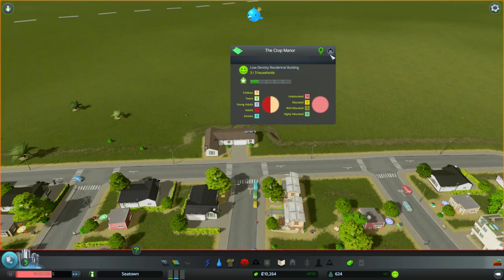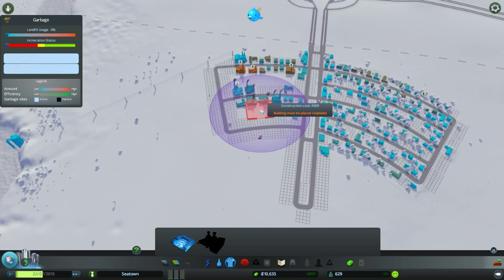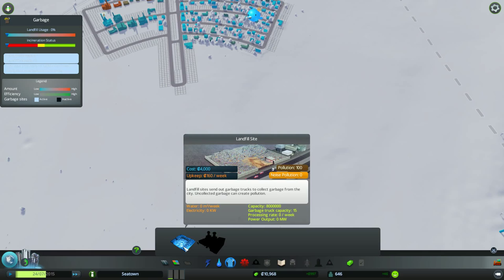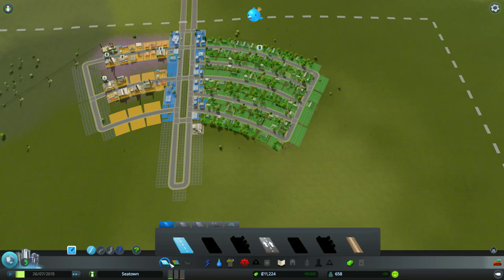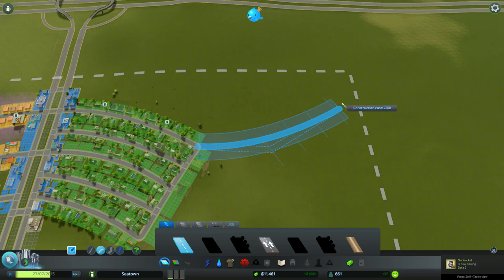It looks like we do need garbage removal services, which we just now unlocked. Landfill site — where would be a good place for that? It has to be built along the road. It does have pollution 100, but noise pollution is zero. I'm thinking just this upper corner. So let's build a road going out from there, just like there, and then place this guy. There we go — landfill site is up there.